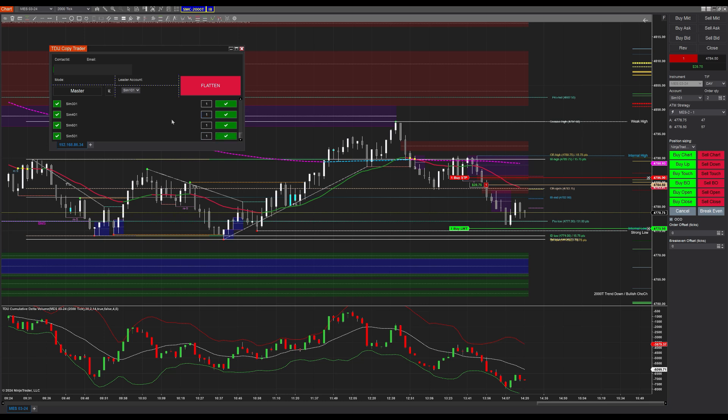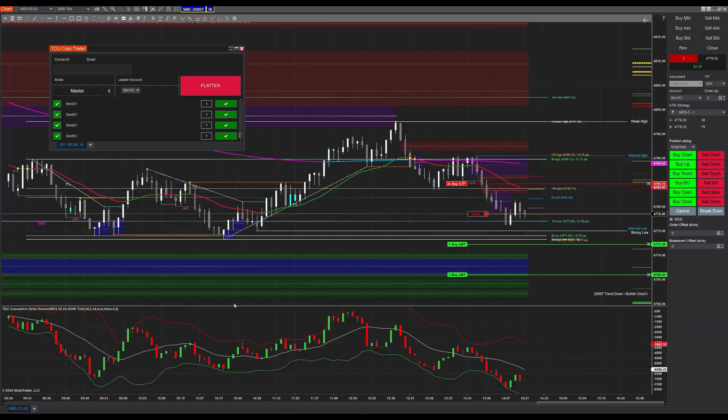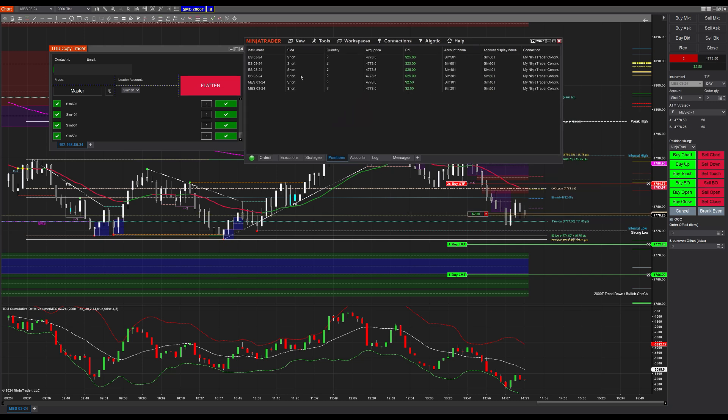These are just on/off toggles for each of those accounts. If we wanted to flatten everything, you'll notice I just flattened all of those trades. Let's go ahead and sell the market, then bring the copy trader back up — you'll see that it has executed. If I go to my positions here and bring this over, the positions are now on the ES — so trading the micro and copying on the ES. That's how that works.